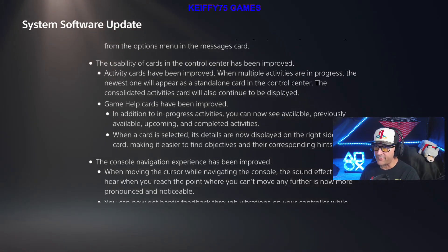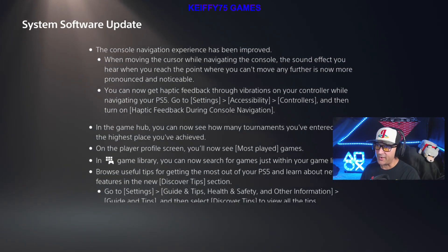Game Help cards have been improved: in addition to in-progress activities, you can now see available, previously available, upcoming, and completed activities. When a card is selected, its details are now displayed on the right side of the card, making it easier to find objectives and their corresponding hints.